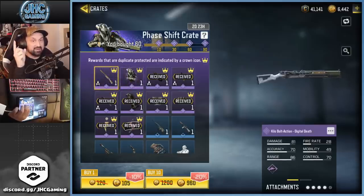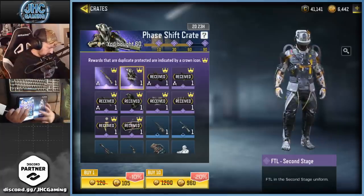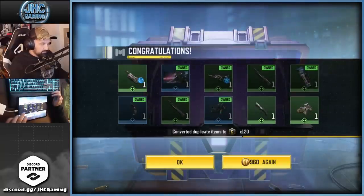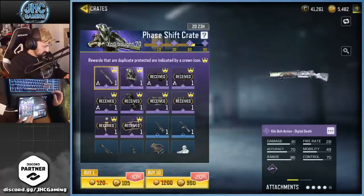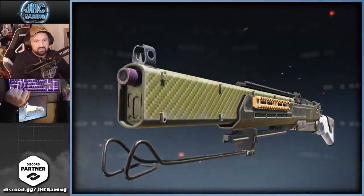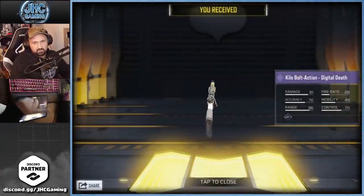So we got the wingsuit too, and we need to open 30 more. We have at least one more epic coming at 90 — so it's gonna be either the gun or the soldier skin. Let's go for 30 more unless we get lucky and get both before that. J358 again — no epic. At 80, come on baby — let's go! We're guaranteed to get everything today!